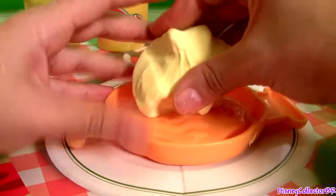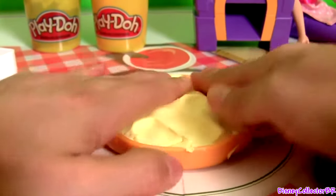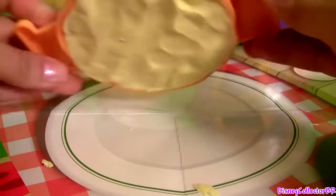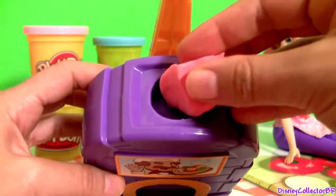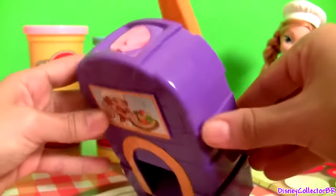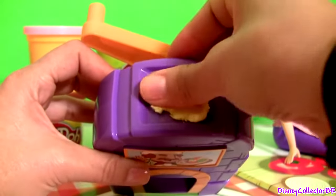First we're gonna make the pan pizza. Now we need some toppings — time to use the pizza oven. We just put the Mundo on top and then turn the handle. We can make lots of different toppings at once.